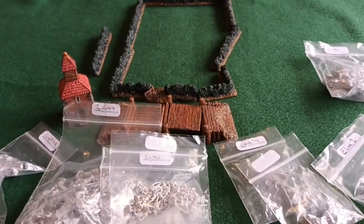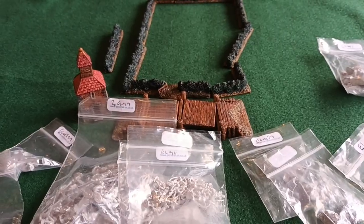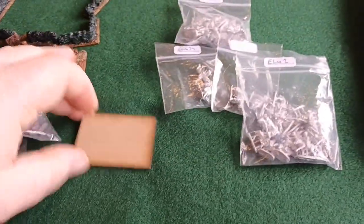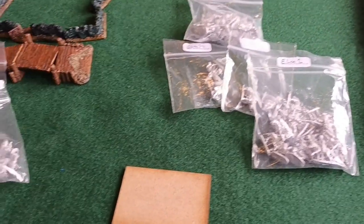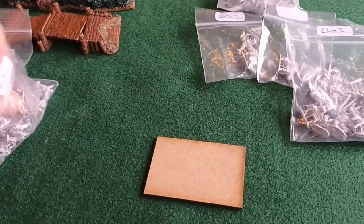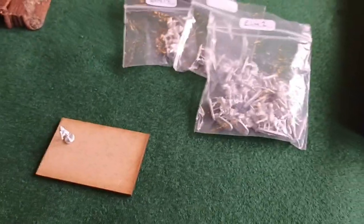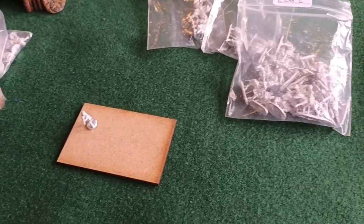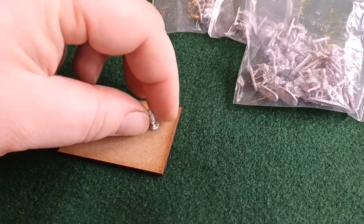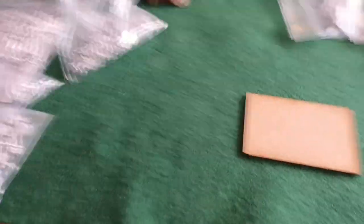One way to do this — and if you want to see someone very good at it, check out Seventh Son's channel — is to multi-base. The bases I've gone for are these. In the next video I'll look at how we're going to put these forces together. Figures are going to go on these in blocks representing the units. Here are the handgunners — we spread them out with some of the shields. We won't be putting twelve on, which lets us get more units out of each bag.